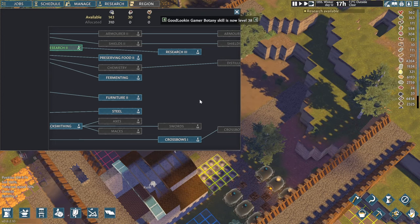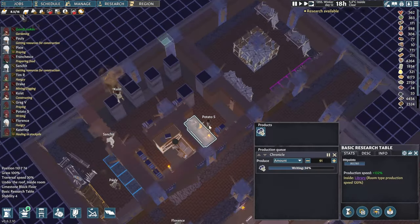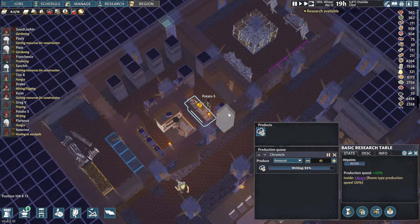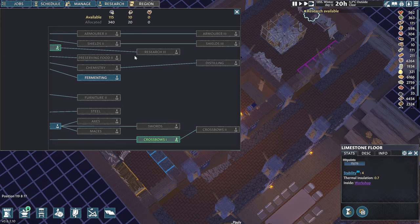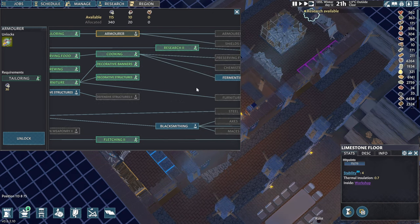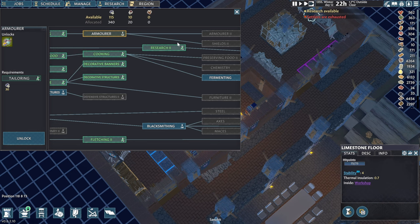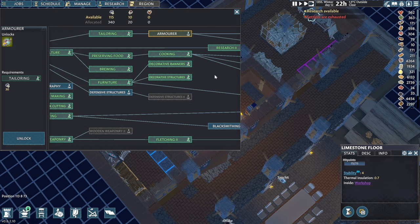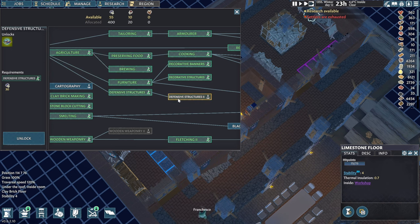Let's have a look at our research tab. Crossbows is probably one we'd love to have, but we don't have enough books right now. Potato S, you're doing the lower research — let's cancel that and focus on the books first. We also want to go for armor — oh, we can already do one. Let's check if we have the blacksmith as well — the armorer's table. Let's research that too, and we'll go into some more defensive structures. Actually let's also do cartography so we can finally unlock the region.